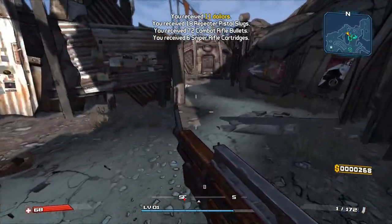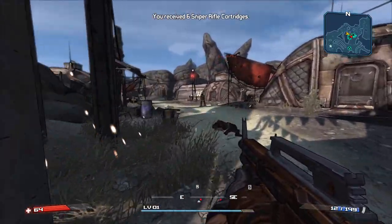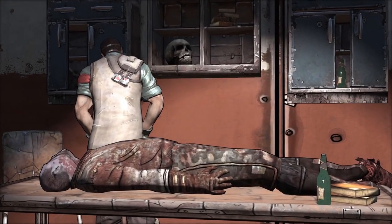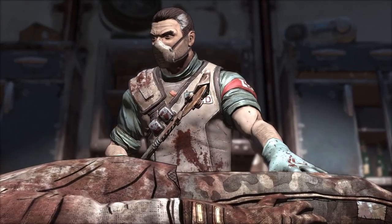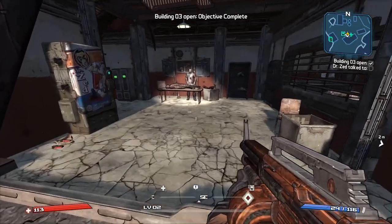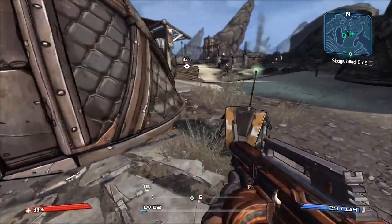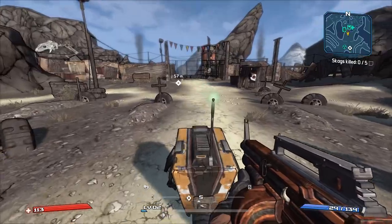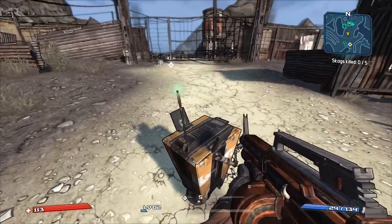You just pay attention to when you're actually reloaded — once your clip is full, just melee. You've got to be right on Claptrap's face for him to go forward. Basically babysitting him.